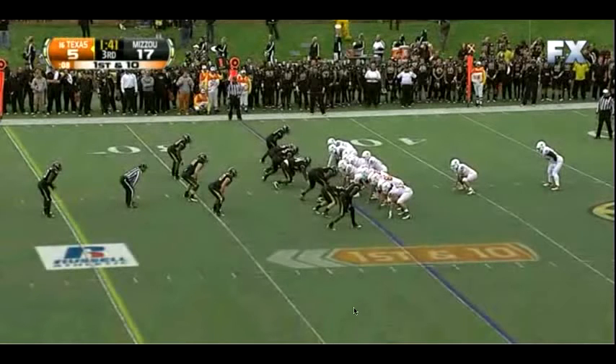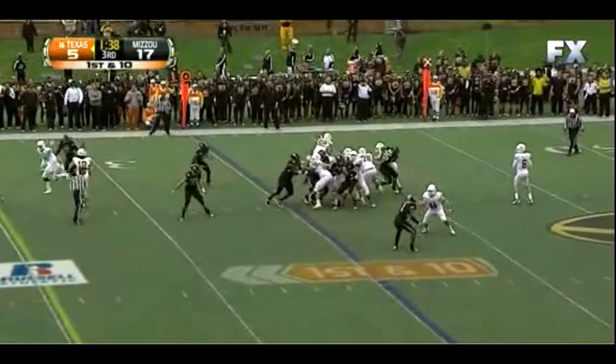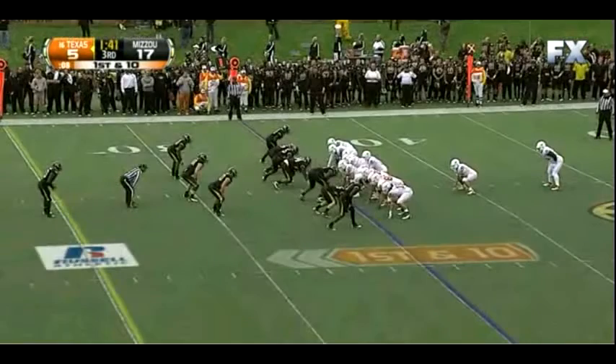Here we're back to the goal line formation on first down. You can see Missouri has committed seven men to the line of scrimmage, which in my opinion is an appropriate response to this formation — we've got seven men on the line, so you've got to meet that with numbers. But as a result, we get the play-action variety of this formation and take a shot downfield. It's nice to see that the complementing piece is there to take advantage of when a defense does align strongly against it.